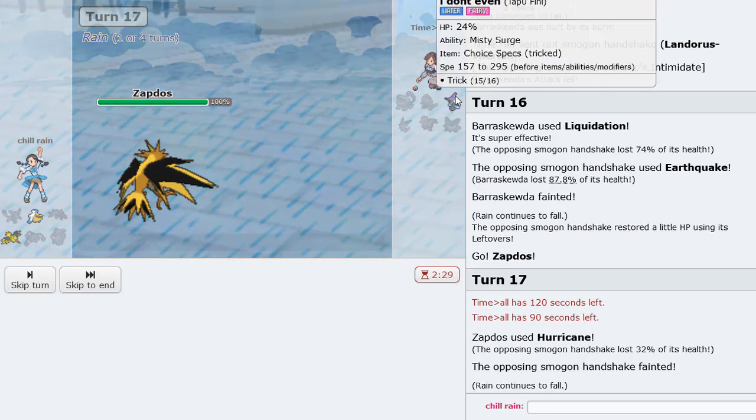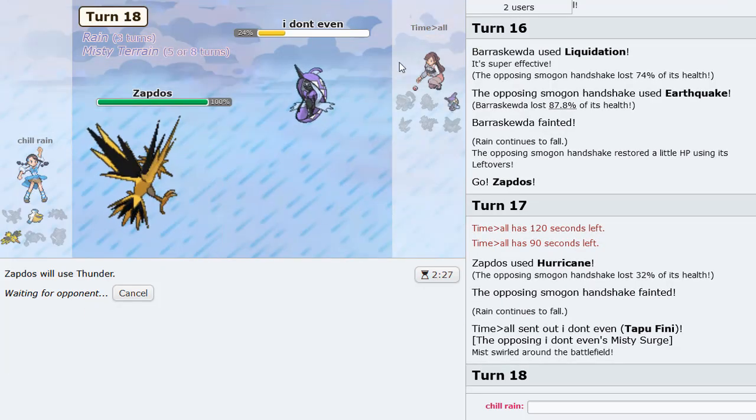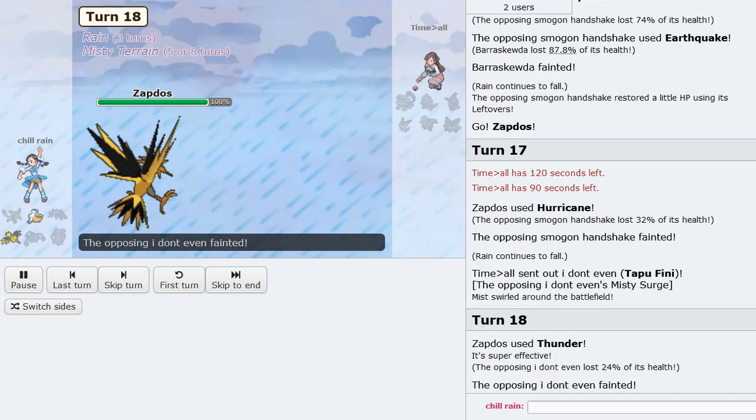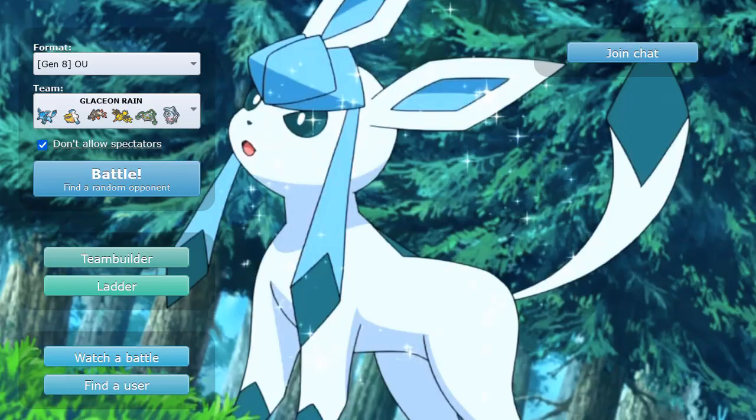That Pokemon is gone — last one is going to be Tapu Fini, and we can just Thunder to win this game and end this video off with a bang. That's GG! Thank you everybody for watching — I hope you all enjoyed this video. We got to really showcase Glaceon to its fullest potential. I got the Weather Ball into Heatran that I really wanted to see — probably going to tweet that out. Like I said at the beginning, let me know in the comments what is your favorite damage boosting item. Feel free to suggest any Pokemon for future videos — unique ones, sets not used before. I look forward to hearing from you all as always, I'll see you all on the next video. Peace.